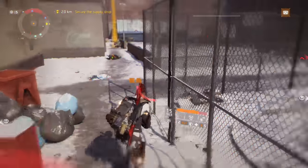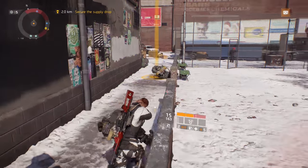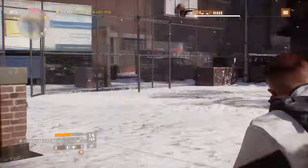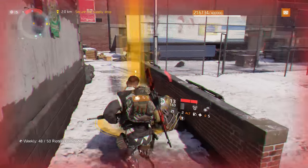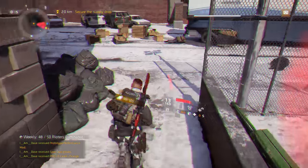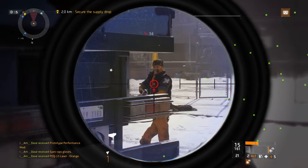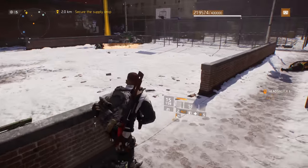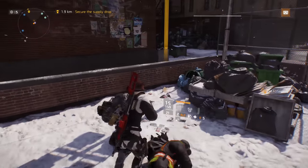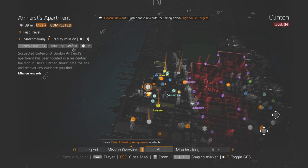We'll just finish off a handful of red NPCs — a few Rikers and Cleaners going at it — which aren't any issue. We can take these down and as soon as we're out of combat we can fast travel to the next destination. We'll pick up our loot and head off.